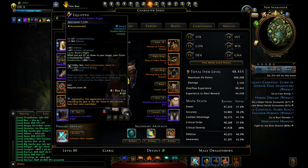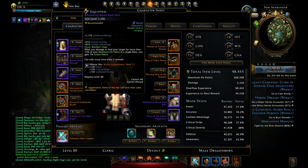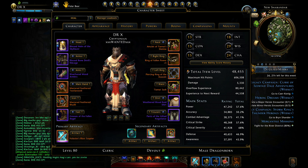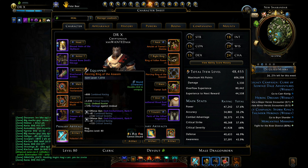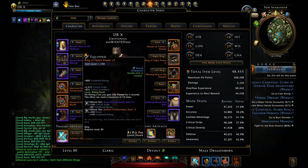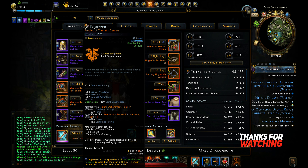Here you can see the weapon modifications — you can take anything you need. For enchantments in boss fights and debuff I am using Frost, and for mob fights I am using Holy Avenger. I am also using the Tiamat set for the 5% outgoing and incoming healing. For the offense slot I am using Dark, and for the defense slot Radiant for the HP bonus.